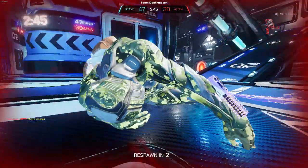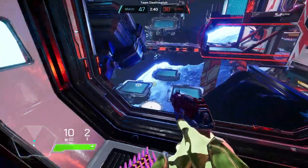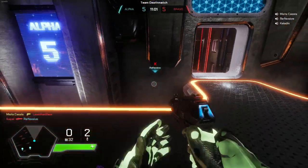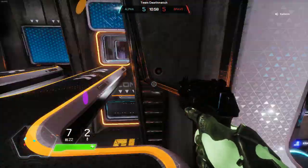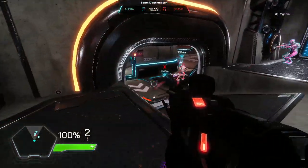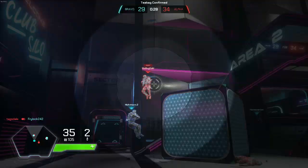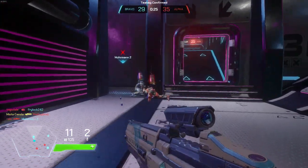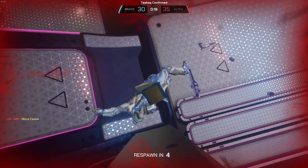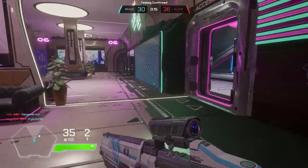I recommend not looking through a portal too long, because it's such a fast-paced game that people will come up behind you before you know what happens. Splitgate launches with eight different maps and a bunch of game modes: Free for All, Team Deathmatch, King of the Hill, Area Domination, Oddball, and Kill Confirmed — which is actually called T-Bag Confirmed. The whole objective is to T-bag your kill to confirm it, and you can actually deny enemy players from collecting your teammates' tags by T-bagging your own teammate.